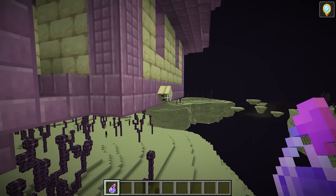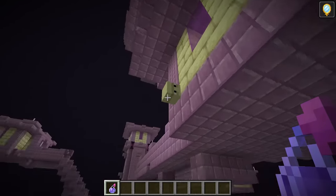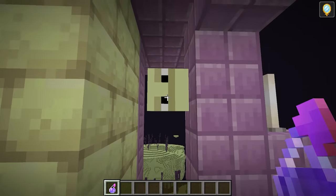Hitting a shulker with an invisibility potion will make its shulker shell invisible, but not the shulker's head. I'm not gonna lie, this looks so creepy.